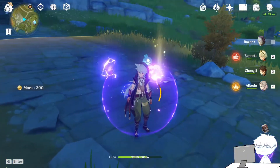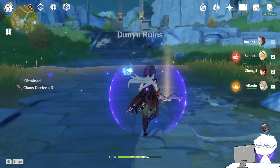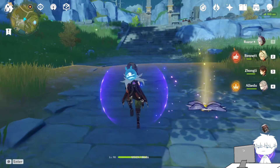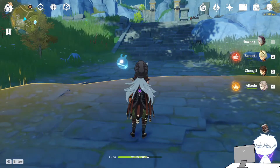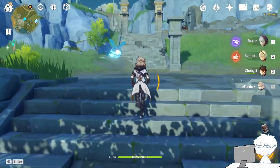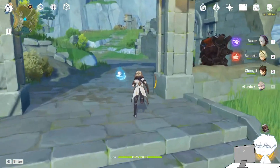As you can see, the damage increase is quite significant. Before I got the shield it was around 8,000. After I got the shield it increased by another 1,000. And after Razor decreased the defense of the opponent it went up even more. Now I want to test using Chongyun — Chongyun's elemental skill also reduces the defense of the opponent.